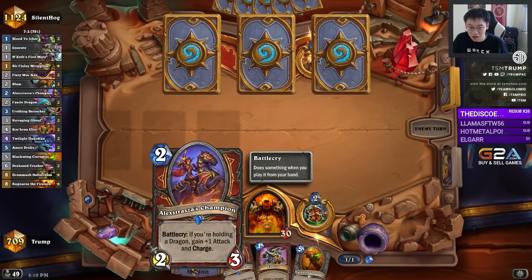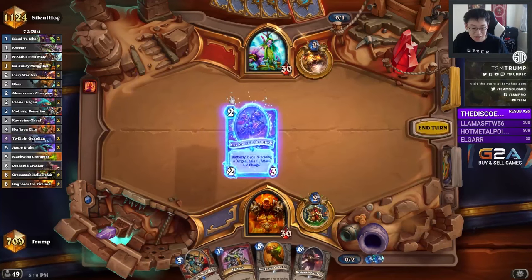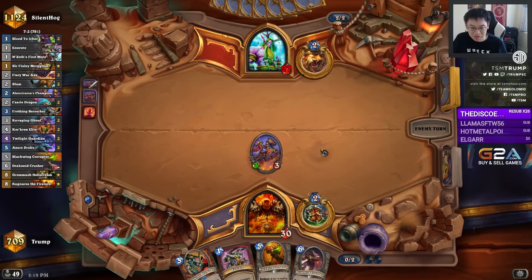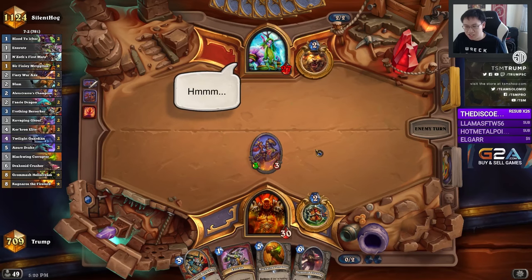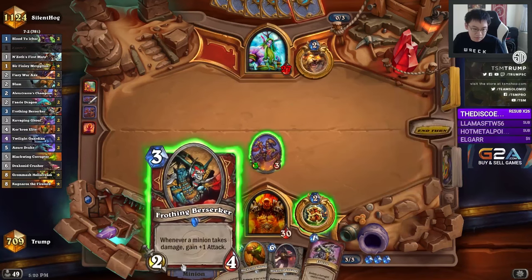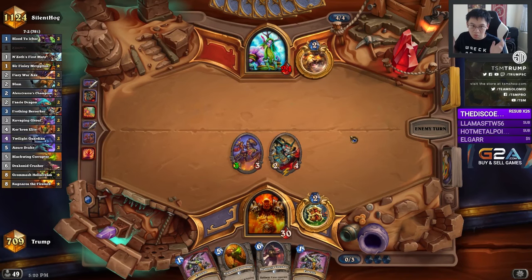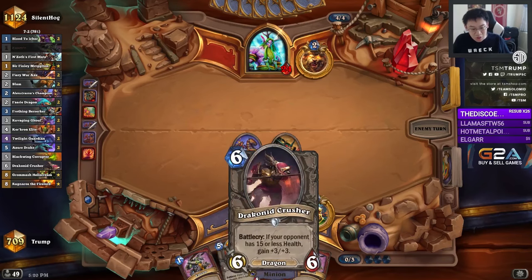It's often worth playing the cards even if you have no dragon. When you have a Crusher, you kind of want to base the game around trying to get your opponent down to 15 by the turn you can play the Crusher — plan out how you can do that, it usually involves hitting the face. Play on curve, hit the face, but kill key minions and make sure they can't get too many good trades against you. This Corrupter will be very strong on 5.